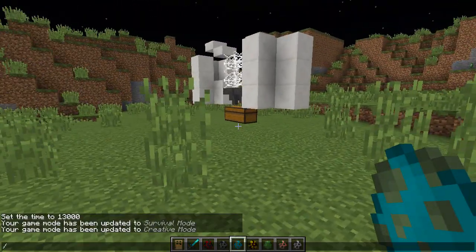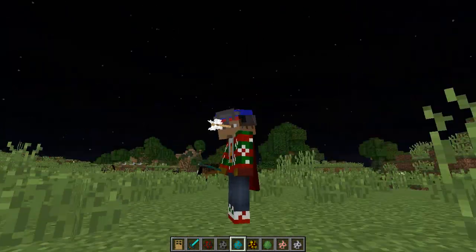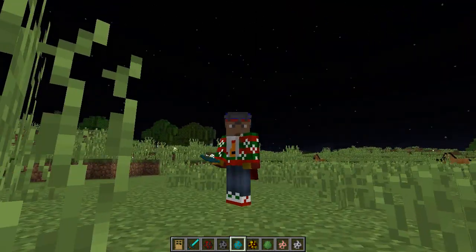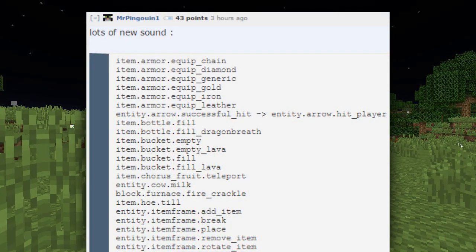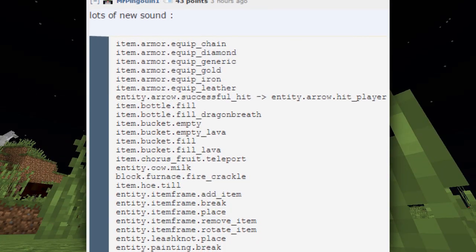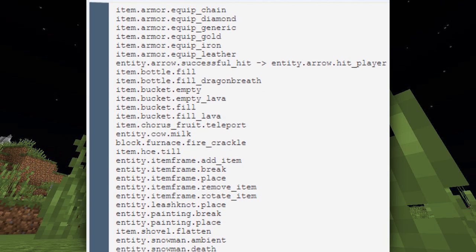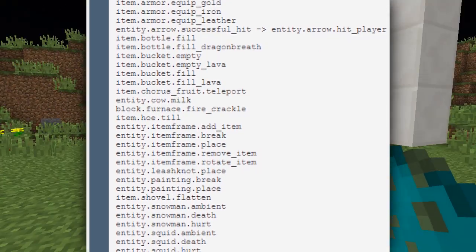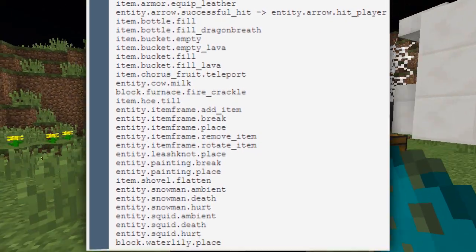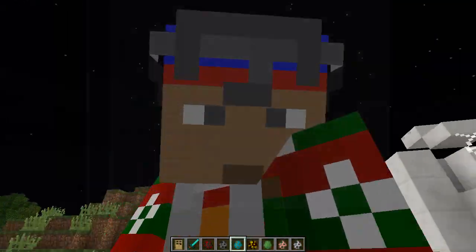There's also been a bunch of changes documented on Reddit to new sound effects. They're not currently in-game yet — they're probably going to be added in future snapshots. But there are now sounds for equipping armor, sounds for placing and emptying lava buckets, when you eat a chorus fruit, when you milk a cow, when you place and break paintings, et cetera. You can see them all scrolling along the screen right now. So Minecraft's about to get a lot more loud.